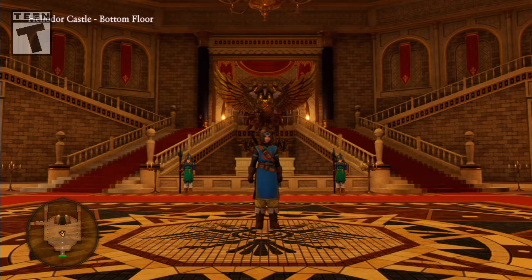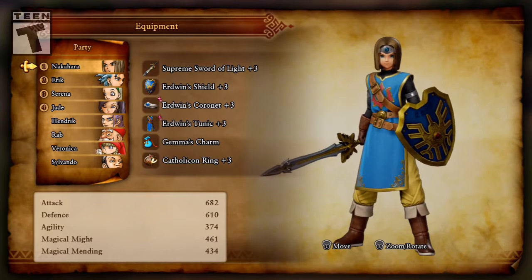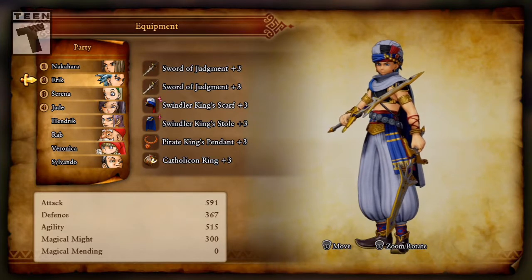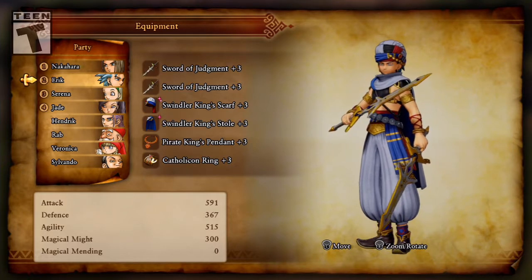Hello everyone, welcome back to the Let's Play Dragon Quest XI. Offscreen I did quite a few things, so I'm going to go through those real quick. First and foremost, I got everyone's armor up to plus three, as well as their weaponry. I was able to forge a few Swords of Judgment for Eric, so he now does a good amount of damage with a chance of removing any status buffs the enemy may have.